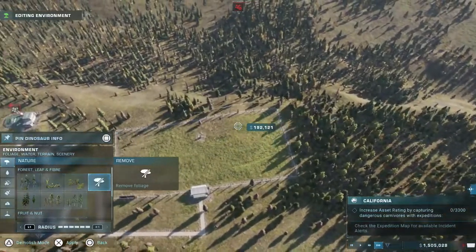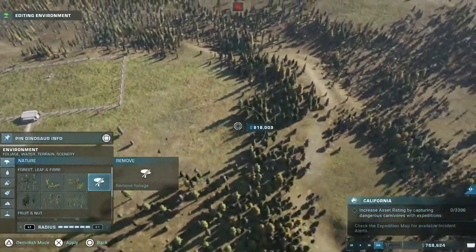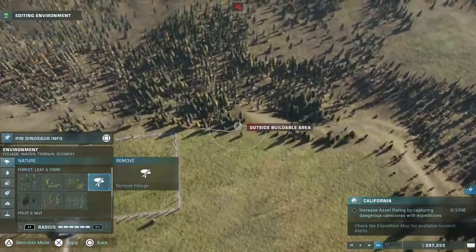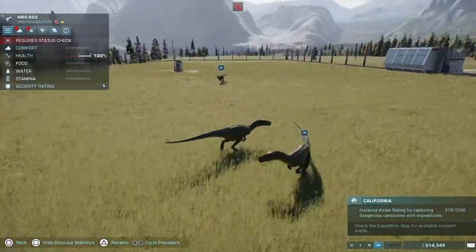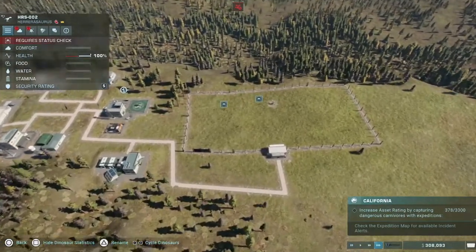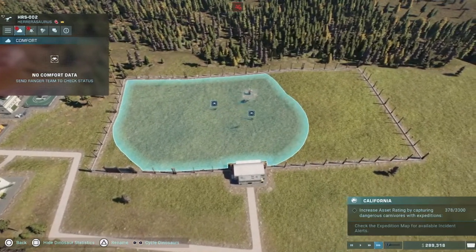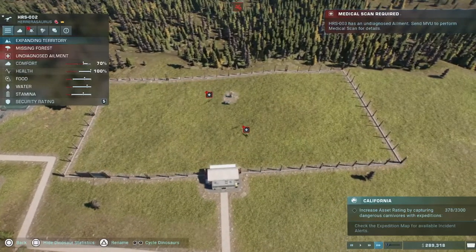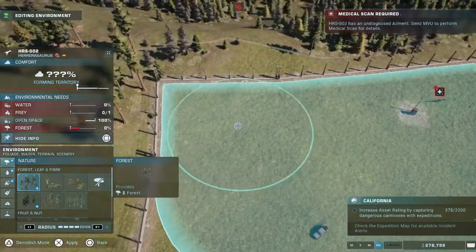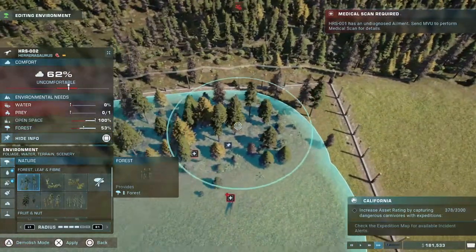Get rid of everything so I know what I'm dealing with. I can fit another enclosure around here - they may look like they're going to break out soon. Let's check what they're missing: they're ill, they're missing forest, water, and obviously prey. They want a lot of forest, so there's their forest.